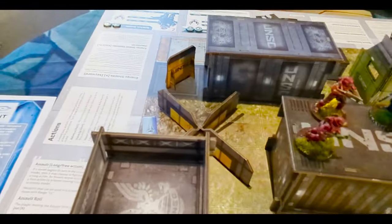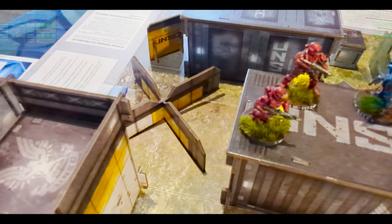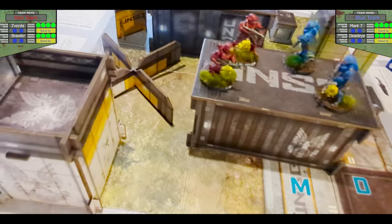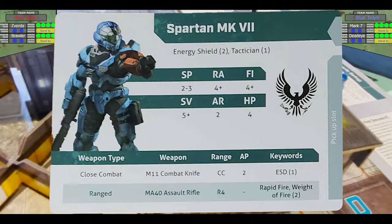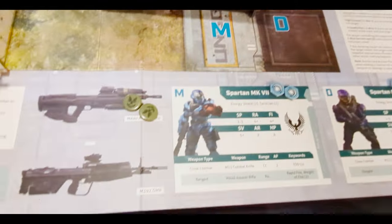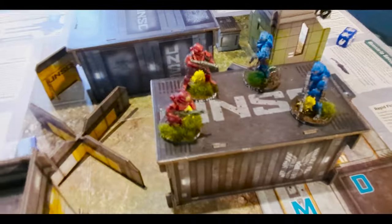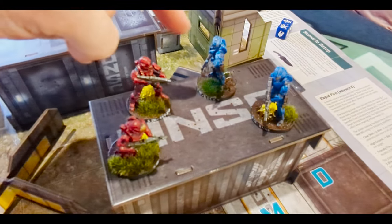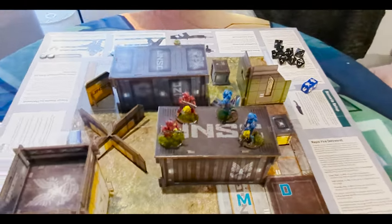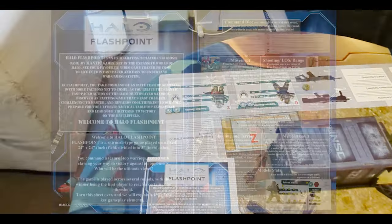I'll be red team today. In this scenario, red team goes first. With red team, I get a Spartan Zvezda and a Spartan Brawler. You have the Spartan Mark VII and the Spartan Deadeye. The Mark VII is the one with the machine gun and the Deadeye is the one with the rifle. I've made a handy little printout that I give to people when I run a demo, so I'll just read through it now.